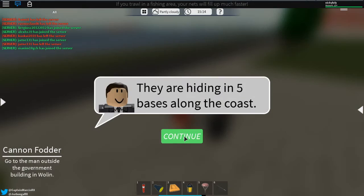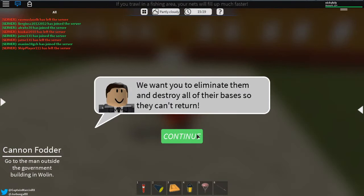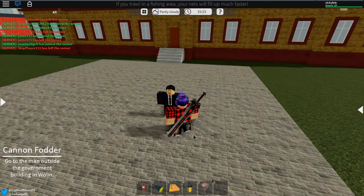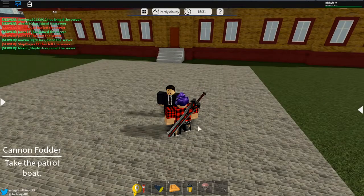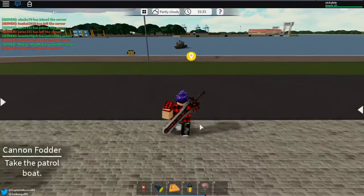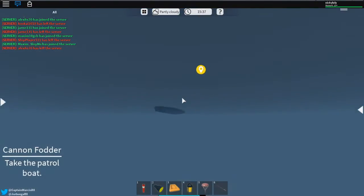They're hiding at five bases along the coast. I want you to eliminate them and destroy all of their bases so they can't return. We will reward you with 50,000 credits if you succeed. No problem. That's the patrol boat over there!